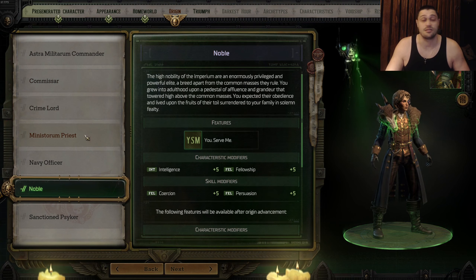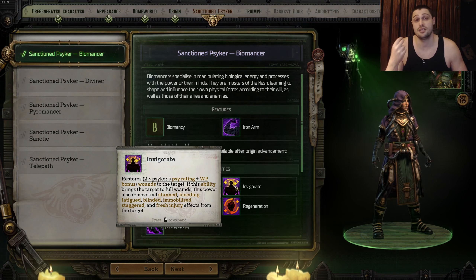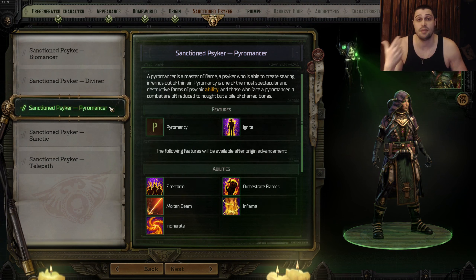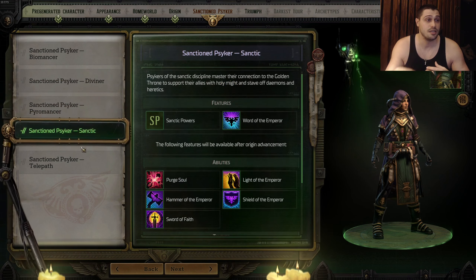Now for Psykers — there are five Psyker subclasses available. The most OP by far is the Pyromancer. I have a full build for Pyromancer where you single-handedly kill all enemies in round one on unfair difficulty. Very few classes are capable of that. Pyromancer works best played as a mage-operative combo — that's one of the most OP things in the game. The other OP option is Officer Sanctic, because you get additional buffs from Sanctic on top of all the Officer buffs — they merge extremely well.